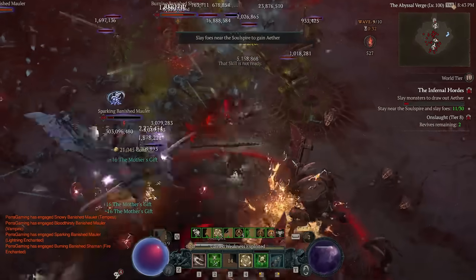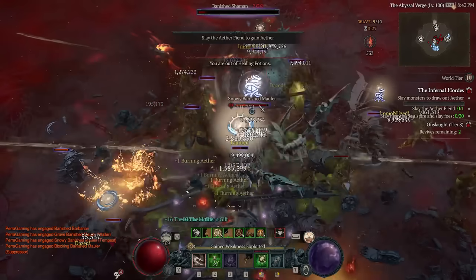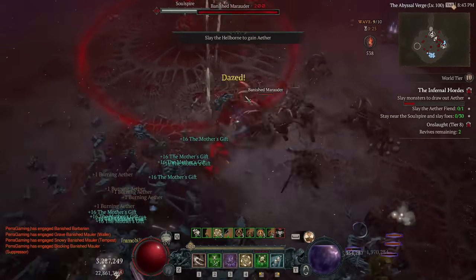And for the final support skill: Smoke Grenade. This one is extremely easy - big damage equals good.